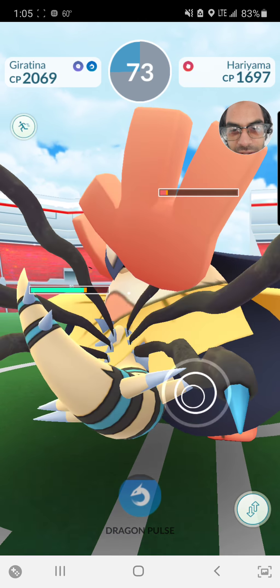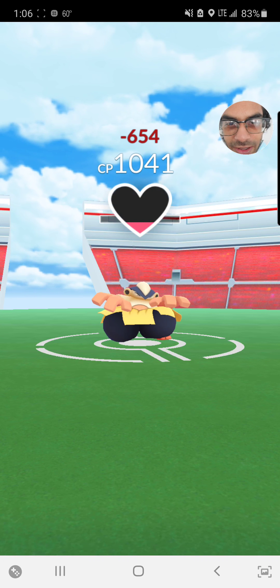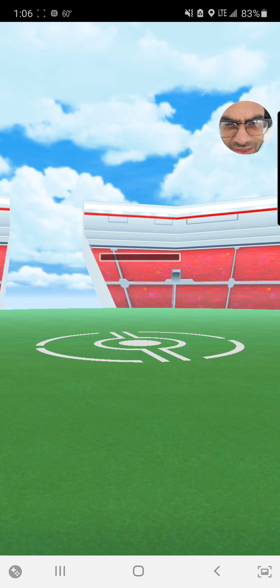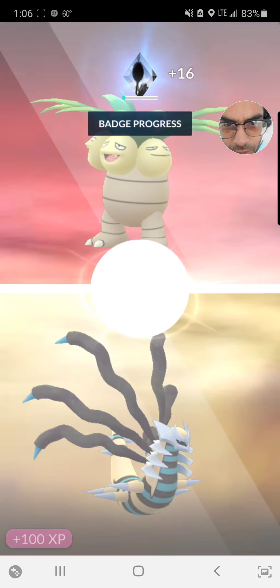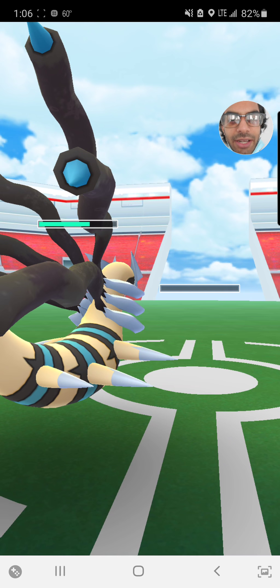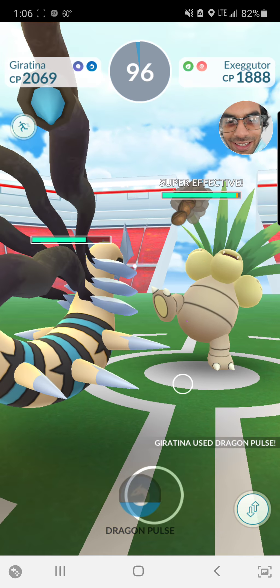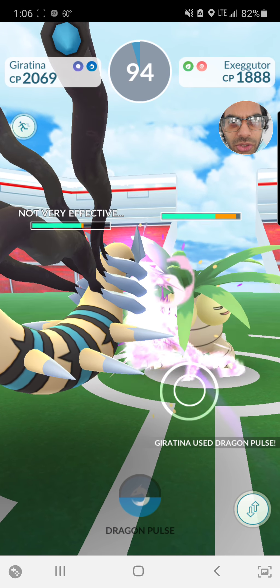Not the best matchup. I should probably go into my new shiny Giratina — sure, that's a good bet. That looks awesome. I like how it attacks; it's kind of like it curves back toward you. I like that. You can see its face on the swing there.